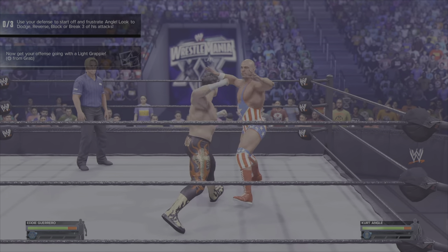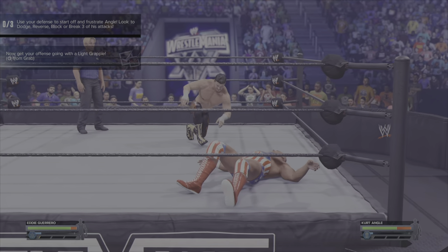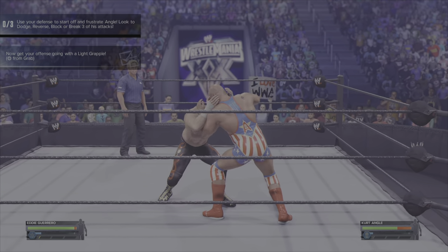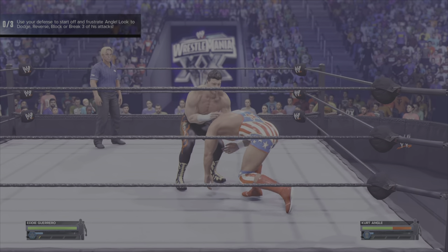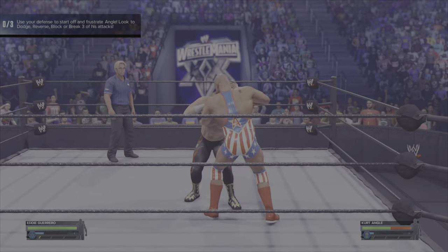Next thing, you need to do three reversals — you'll get this hopefully naturally. You're also going to want to do a light grapple, which is just circle and square. Once you've done that we can move on to the next one. For the reversals, just press triangle and time it right. I'm sure if you've got to this point you've done reversals before, so I'm just going to fast forward while I get those done.